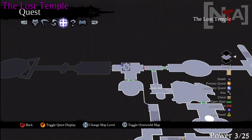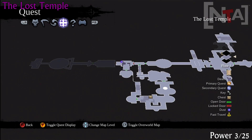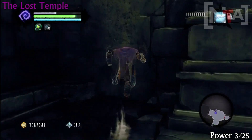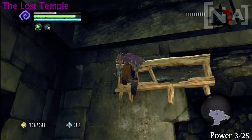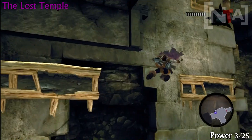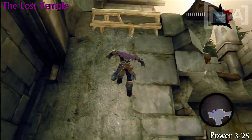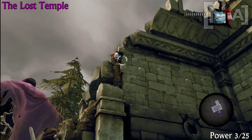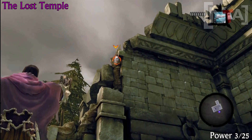Moving on — power number 3. Once you enter this area, you'll see some platforms slightly to the left. Once you enter the doorway, all you have to do is climb all the way up to the top and you'll see the power just hanging on the side of the building.